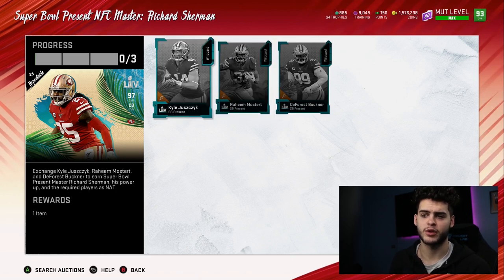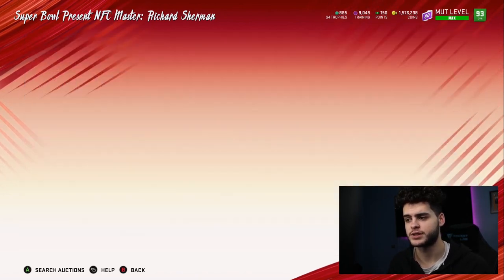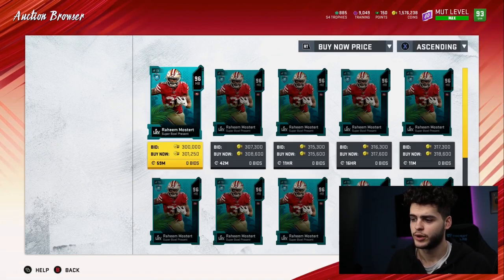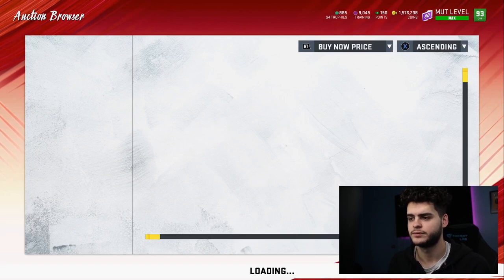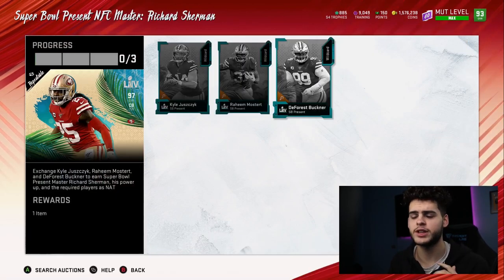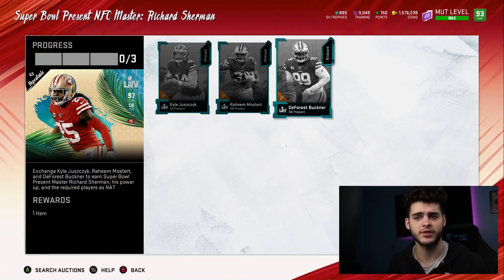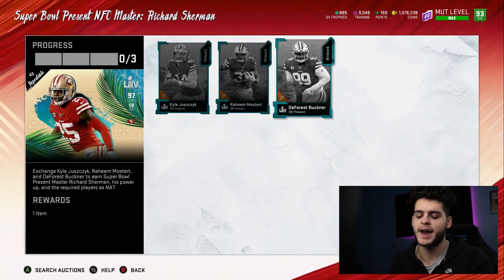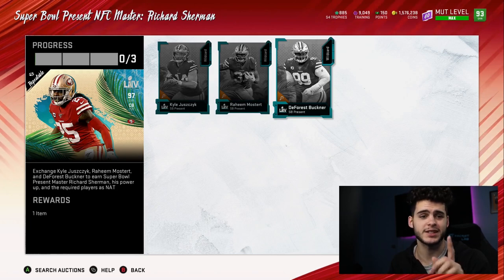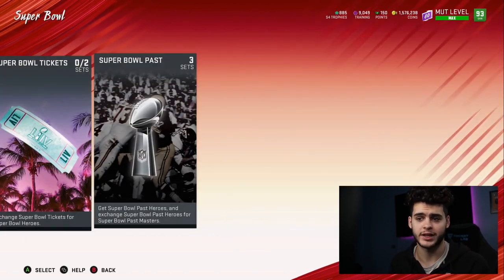It really depends on your method, but breaking down the prices: the fullback goes for about 303k, Raheem Mostert goes for about 301k — so pretty much 300k each. Forest Buckner also goes for about 303k. You can get them all for around 290k if you wait about 10 minutes. So this set costs 290k per card times three, totaling 870,000 coins — but it won't actually cost that much, as I'll explain.